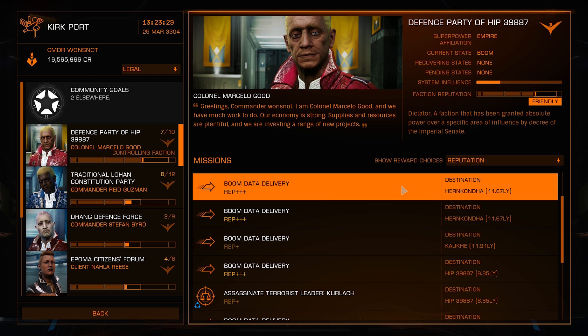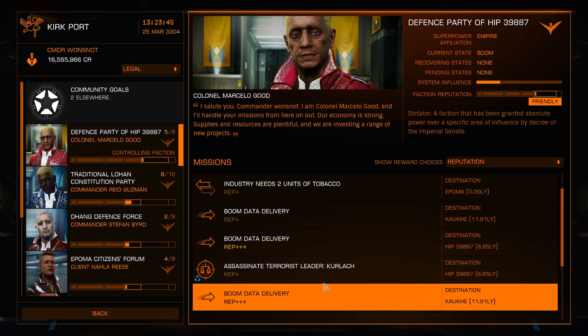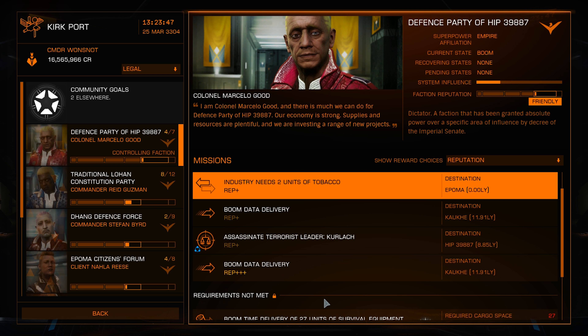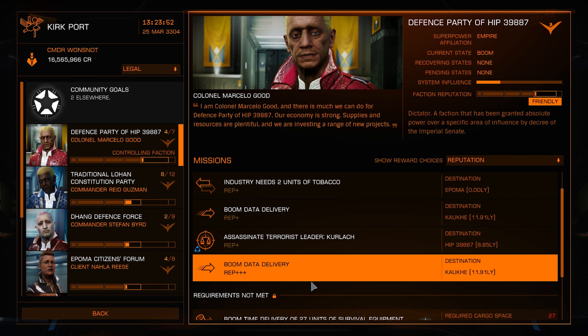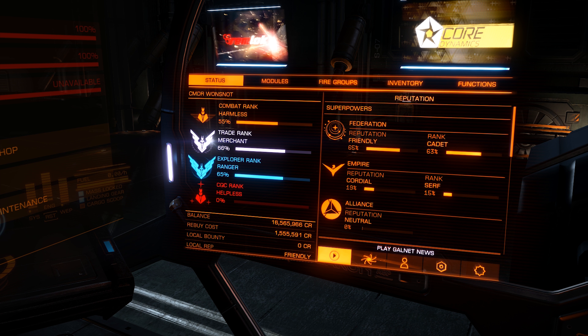Data deliveries are super easy — you don't need any special ship, it's generally not that far, and when you go to turn it in, just make sure you choose the reputation reward. When you finish your mission like a data delivery, you just hop in and drop it off. You're going to see your rank go up a lot, because that's how you do it — more rep means more rank.